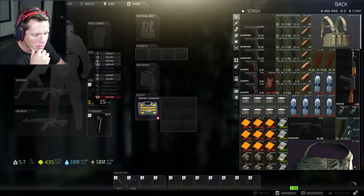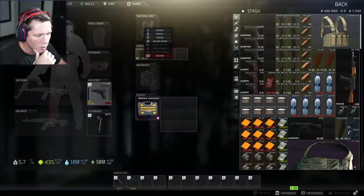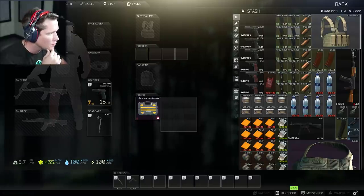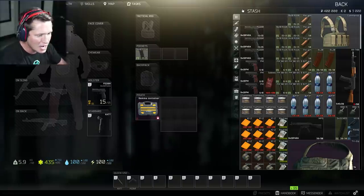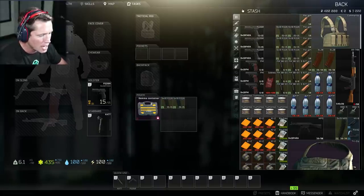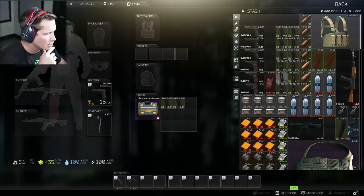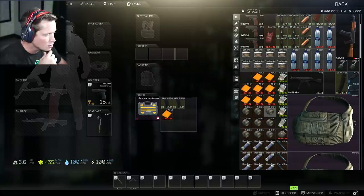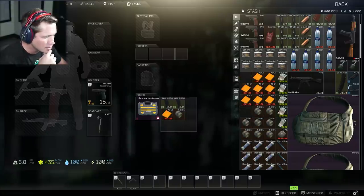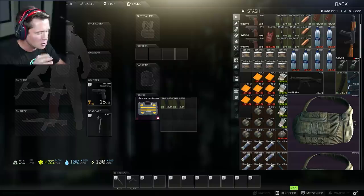It's got 15 bullets in it. We need nine-by-19 P226. We're gonna reload this guy and throw an extra mag in our pocket. I don't think we're gonna need any more than that — maybe a couple of extra mags in our pouch since you get to keep whatever you have in there. There are some healing items — we could throw a splint in there — but actually let's leave the pouch open so we can pick stuff up. I think we're just gonna hop in with the pistol and nothing else.